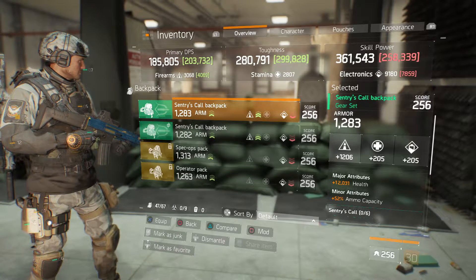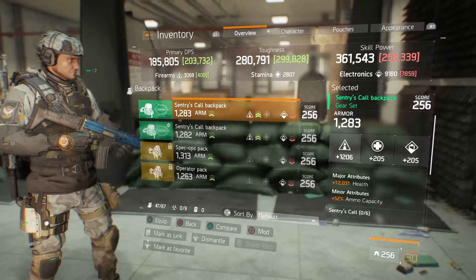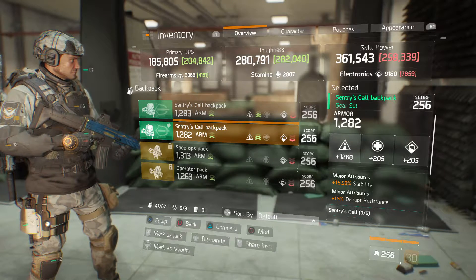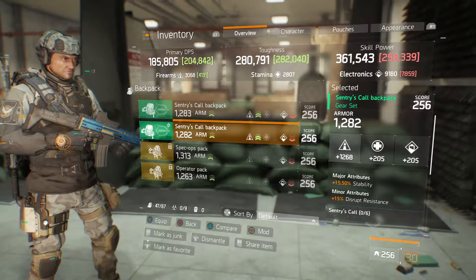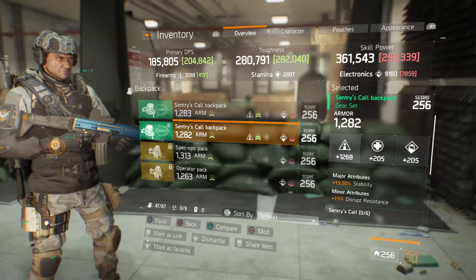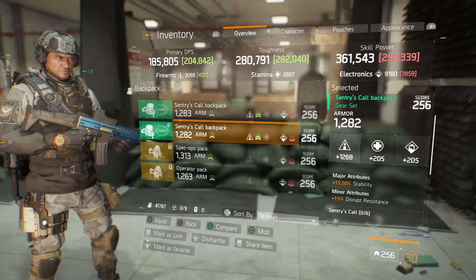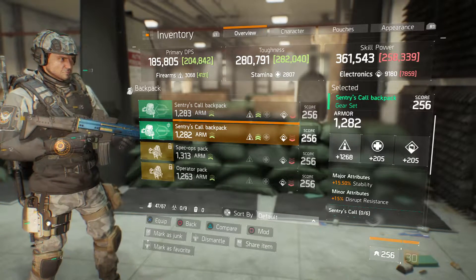We got a Centuries Call backpack — yes, it's under 1300 but I'll still talk about it. It's got 1283 armor, 1206 firearms, 12,031 health, and 52% ammo capacity. We got another Centuries Call backpack: 1282 armor, 1268 firearms, 15.5% stability, and 15% disrupt resistance. You could try to get ammo capacity on it and keep the stability for some great firearms, or get rid of the stability and possibly get something like health.